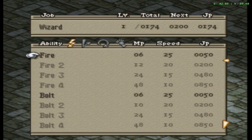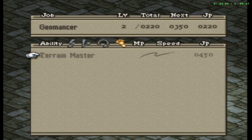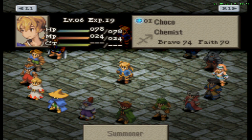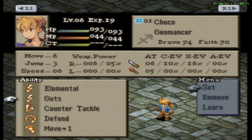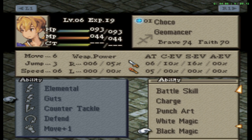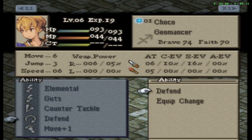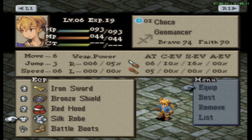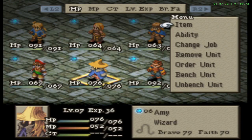Let's see Ramza — I could go Geomancer with him, matter of fact I think I will. I'm gonna swap Zoe eventually, maybe to like a different class or something. I might have to go into a battle and teach him stuff anyway.